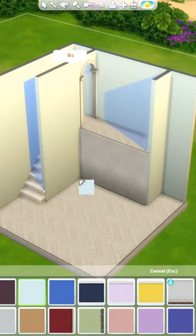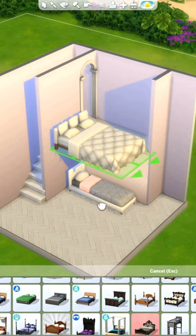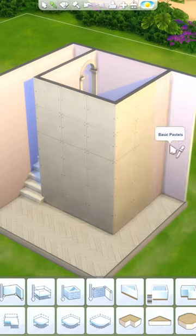I deleted the half wall and added some stairs to the back wall, then grabbed a single bed for the bottom of the room and a double bed for the top. I pulled the top bed away from the platform really slowly so it would still be level with it. Then I added two base game shelves underneath the top bed to make it look like a floor underneath it.